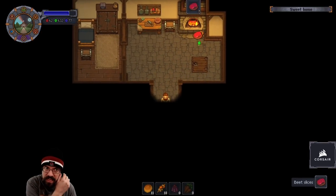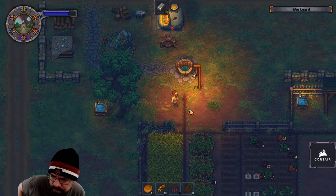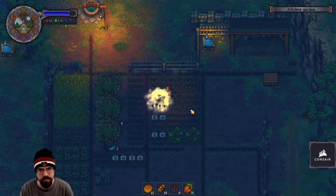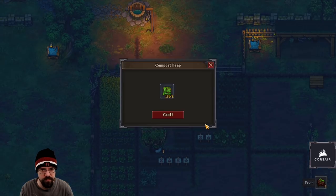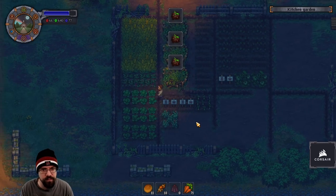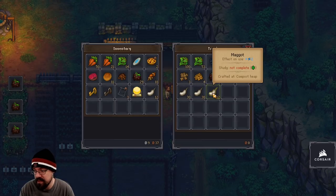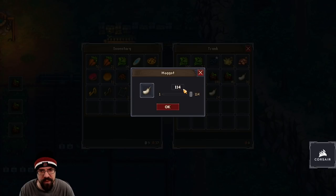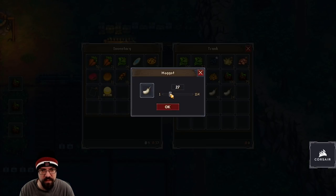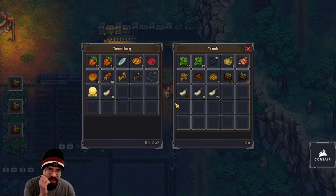Some of the beets are done — grab those. Delicious cooked beets, I love fat beets. Could we use the keeper key now? Let's get the maggots over here. Have I ever tried pickled beets? I have not. I've gotten all the recipes I can get that I want — the rest are actually really expensive. The recipes are surprisingly expensive.